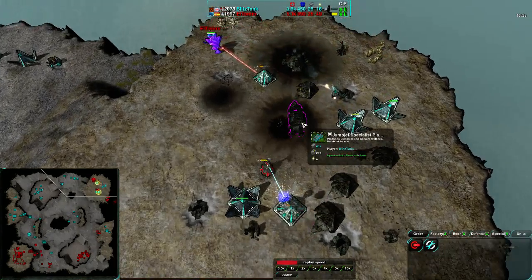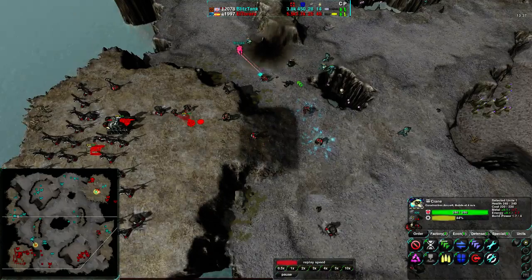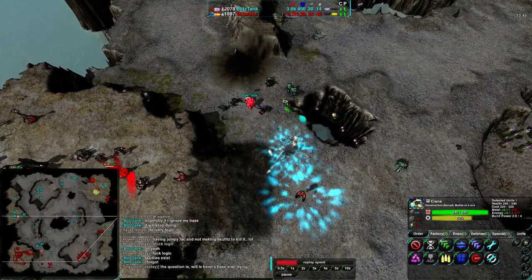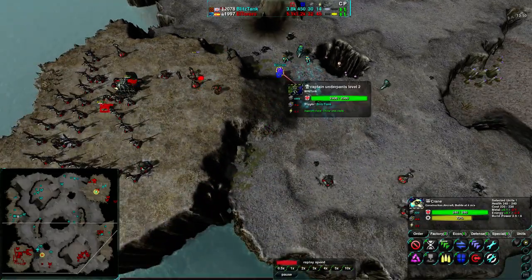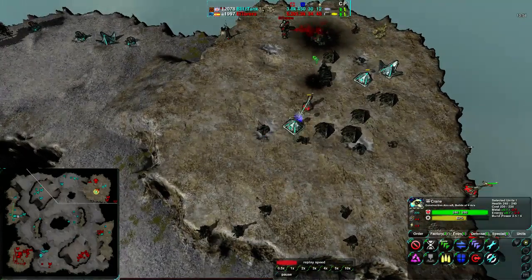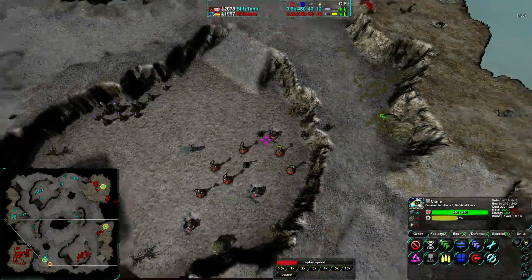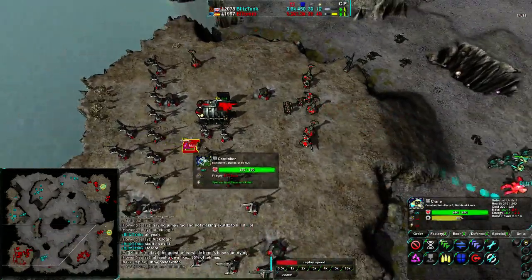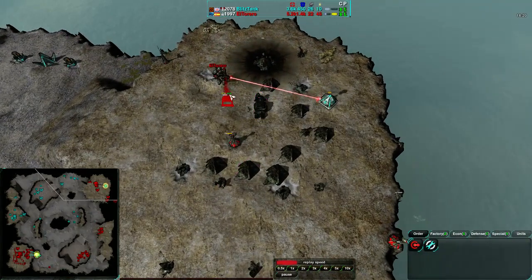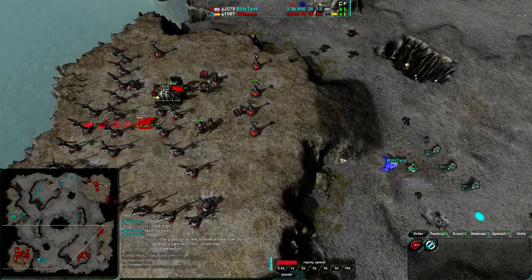Now that Drone's base is entirely down, this is going to be a problem. A crane is setting up Caretakers and then another factory, but Drone is really low on power, stalled on metal, has no production. All he can really do is push resources into his commander. El Torero is taking Drone's base, reclaiming it, turning it into his own resources. He is getting a Caretaker to reclaim everything and then another Caretaker in the main base.